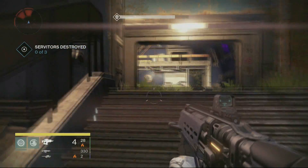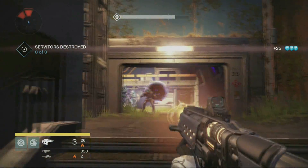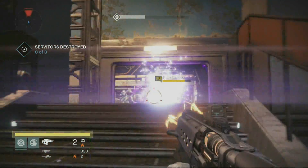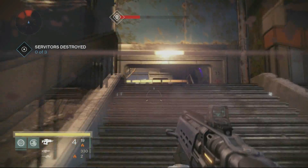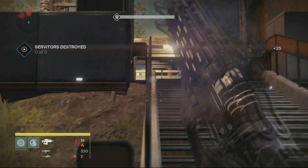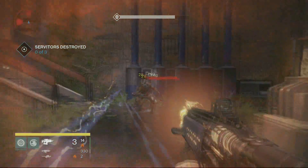Every week there's an element — solar burn, arc burn, or void burn. Use that element for your gun. This week was solar burn so I'm using a fire fusion rifle and it's killing enemies in about one hit. The problem is this is set to level 28, so if you're only level 24 you might not be able to do this — you'll want to be at least level 26 or 28.